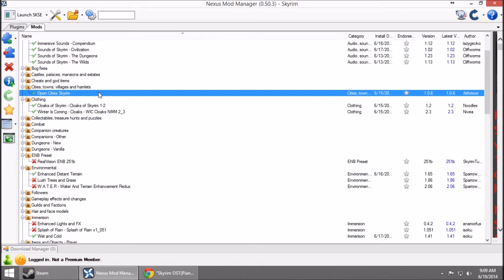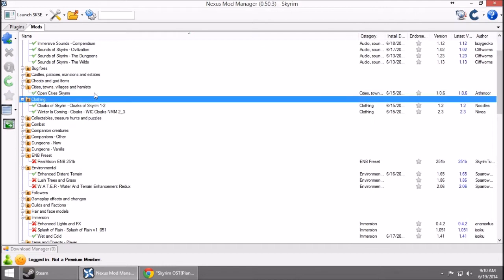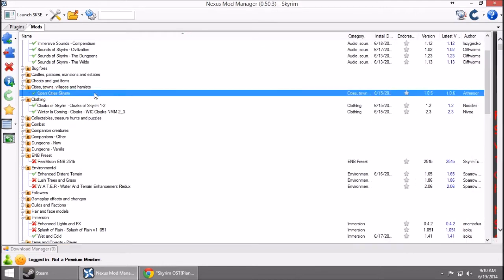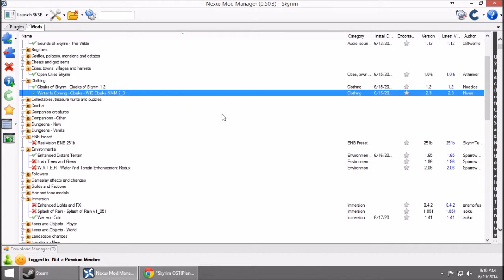Open Cities is honestly the coolest mod I think I've ever seen. I can't imagine it actually works, but it's the coolest mod I've ever seen. What it does is allow you to not have load screens when you're entering and leaving cities — the doors just open and you go in. Cloaks of Skyrim and Winter is Coming basically adds cloaks to the game that look really, really cool, and you can enchant them and stuff.